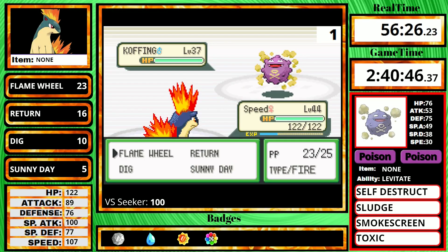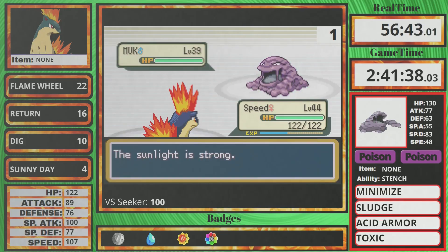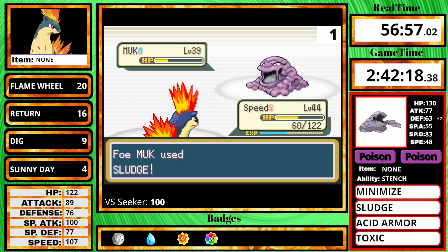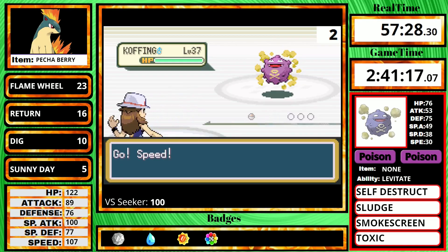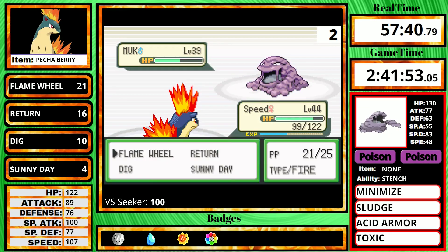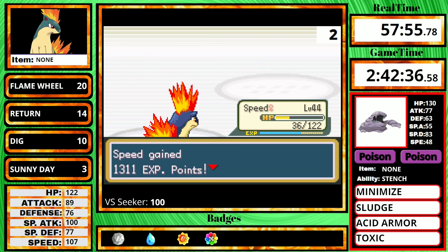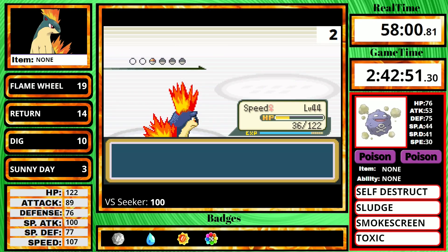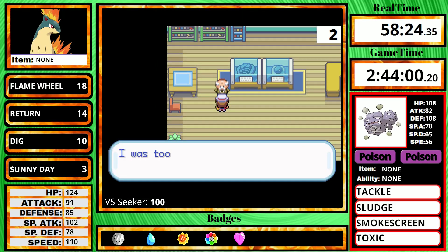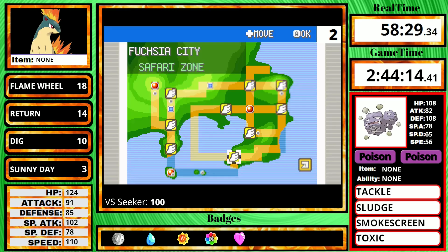Koga starts with a Koffing, so my turn one strategy is to use Sunny Day. The main problem is his Koffing have Smokescreen, so it causes my attacks to miss a lot. After defeating his Muk, his second Koffing poisons me — so that's a reset. On the next attempt, I equip a Pecha Berry so if I ever get hit with Toxic, like Muk tries to do, I'll be able to recover it. On the first attempt with the Pecha Berry, I'm able to defeat his entire team. I then get the Gold Teeth, but I can't get the Rare Candy behind the boulder since I don't have my Strength user yet.